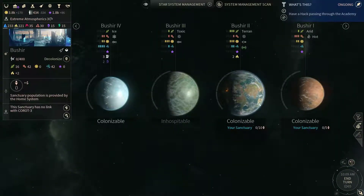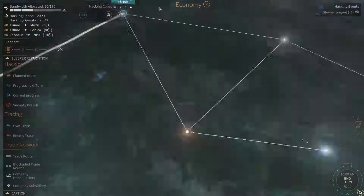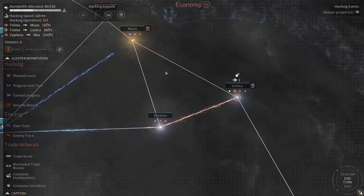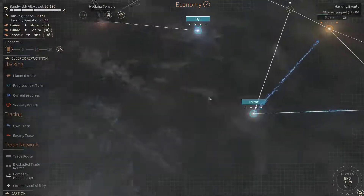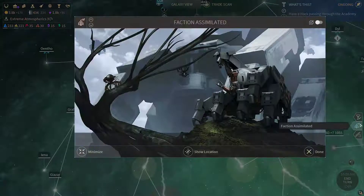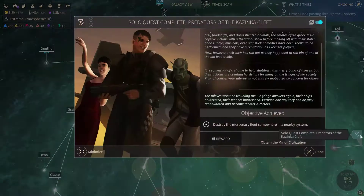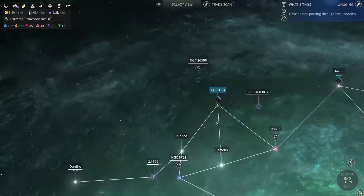Let's see — we have no population there, our sleepers are being perched there. Now we have the behemoth orb available, so we are inclined to build those behemoths here and there.